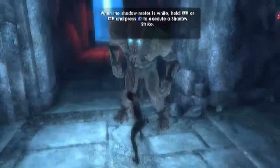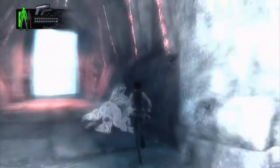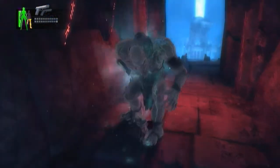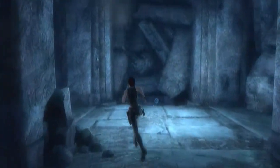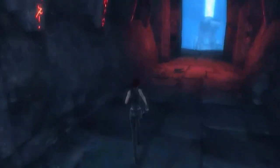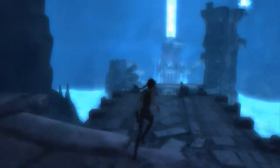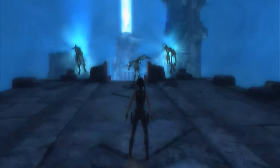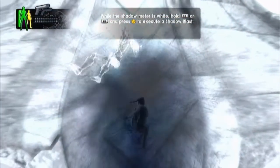Whoa! Oh okay, that's cool. That's pretty funky, I quite like that. Have I missed anything on my way running down here fighting? I don't think so. So we're playing this game. While the shadow meter is white, hold LB or RB and press Y to execute a shadow blast. Okay, that's pretty awesome.